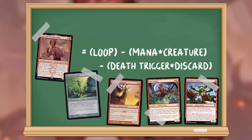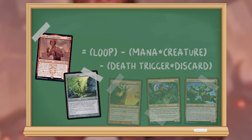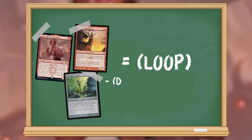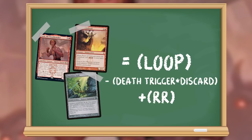Wily Goblin works here too — making a treasure on enters the battlefield gives us just enough mana to continue activating Jaxus. And Impulsive Pilferer works too, as we'll be needing death triggers to make a treasure when the copy dies, and that'll net us enough mana to continue. If we use Priest of Urobrask, we actually end up making more than we need to loop, and that changes our equation: Jaxus plus Thornbite Staff plus Priest of Urobrask equals loop minus death trigger times discard plus 2 mana. That's a huge bonus because it means we can funnel that mana into a win con — we go beyond loop and into win as our potential end state.